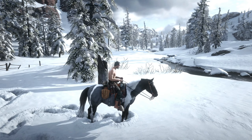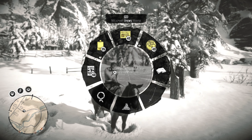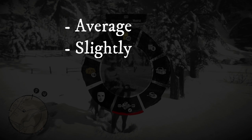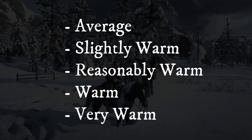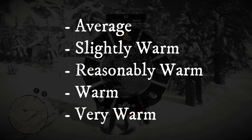So let's get into creating our winter outfit. It turns out there are five different types of temperature clothing in Red Dead Online: average, slightly warm, reasonably warm, warm, and very warm. All these items help your temperature and your core rates for your health.